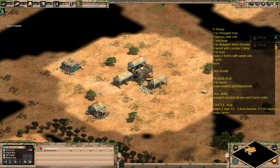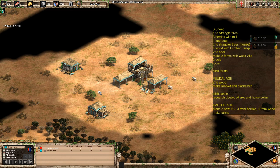I've just adapted it for the Italians. The next villager to come out is going to go to a straggler tree, and then the next three after that are going to go to berries.